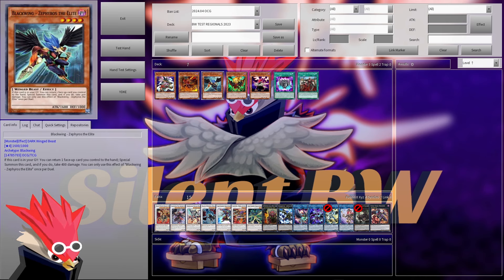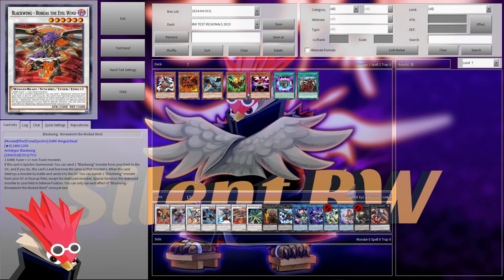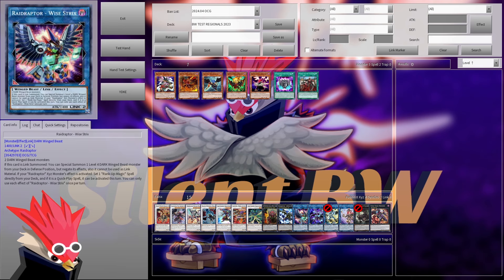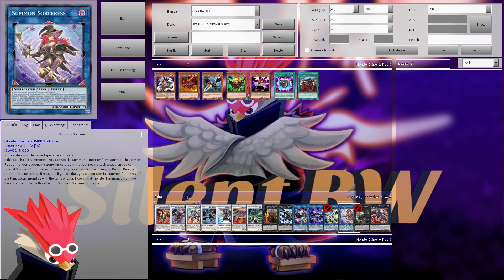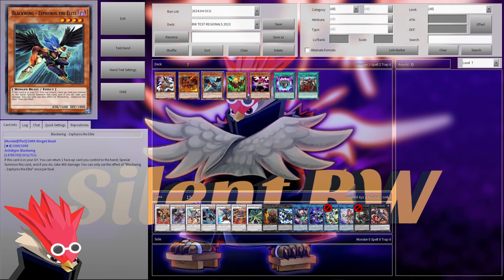The next card is Zephyros. Obviously, you already have multiple ways of accessing Zephyros in the deck — Boreal Storm, Vice Tricks, and Vada. So do we really need a fourth way of accessing it? I don't think so, but it's still nice to get access to Zephyros this way.